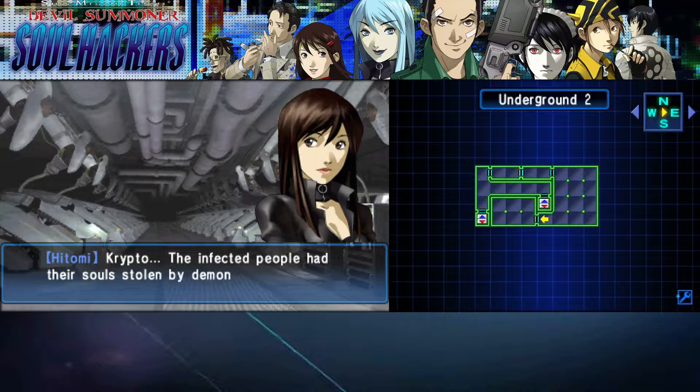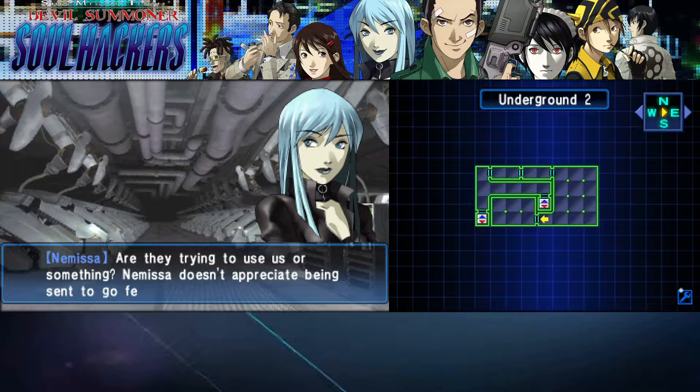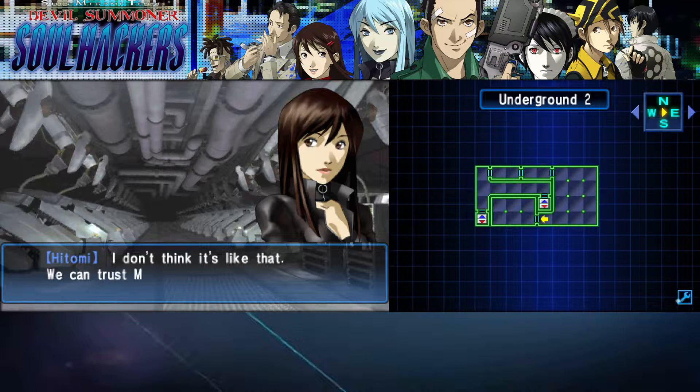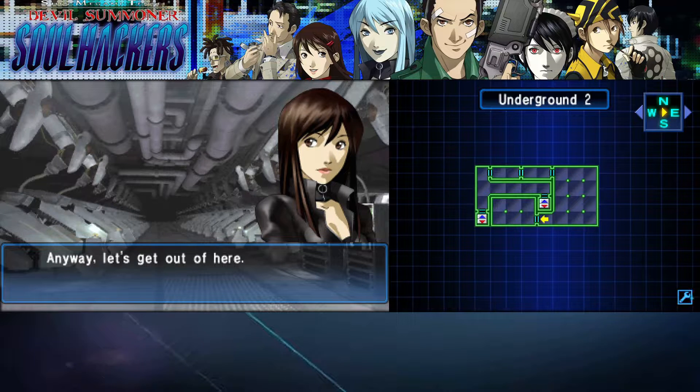'Crypto? Infected people had their souls stolen by demons, right? What could Crypto have to do with it? No, not my Jack Frost coin — it's lost so much value. Are they trying to use us or something?' 'Nemissa doesn't appreciate being set to go fetch.' 'I don't think it's like that — we can trust Madam Ginkgo. It's definitely something we should check out. Anyway, let's get out of here — we need to take your father home.'